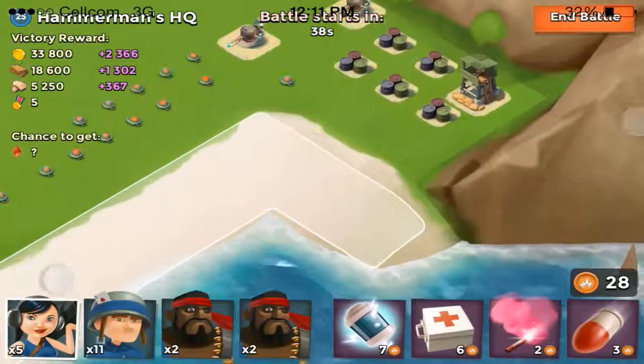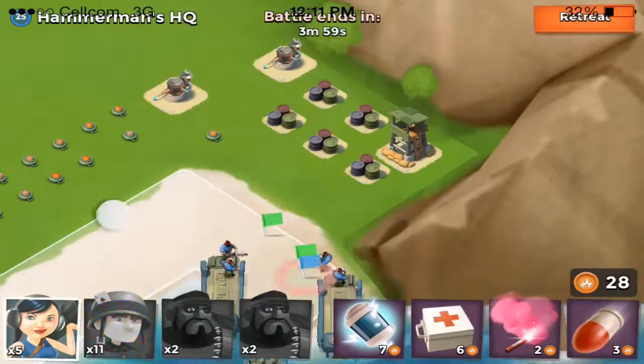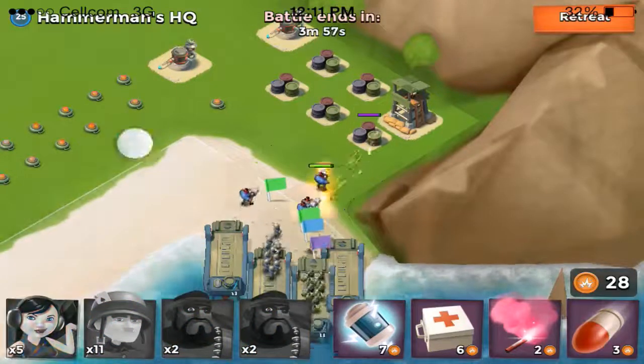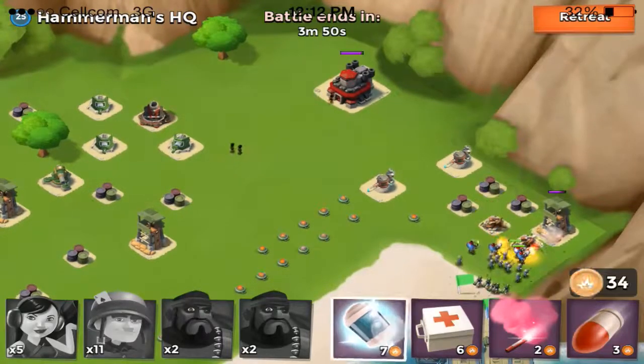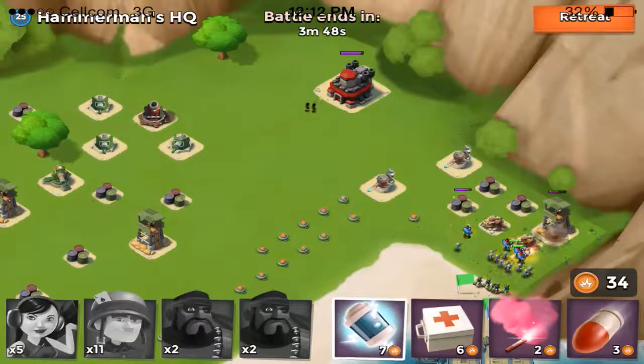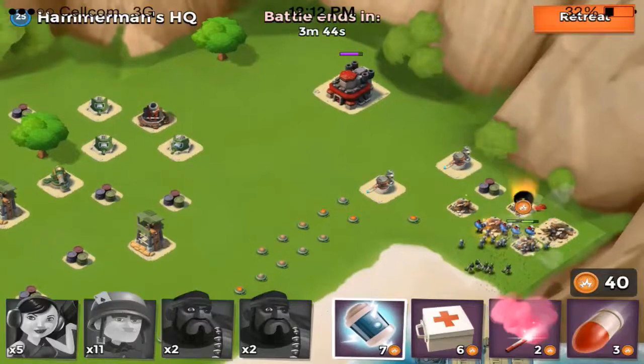For the main strategy, I'm using 4 heavies, 5 zookas, and 11 riflemen. What you want to do is take out these buildings down at the bottom right hand of the base to build up your energy, and not use any of your gunboat tactics yet because you just want to save up your energy so you can use your stun grenades to stop the mortar from destroying your troops.